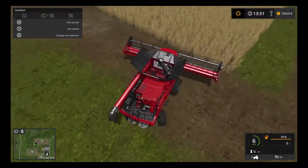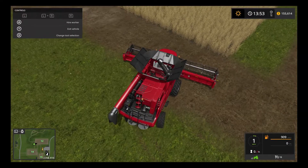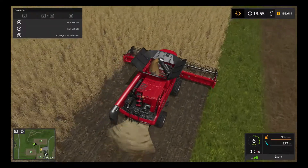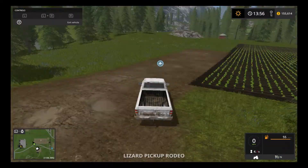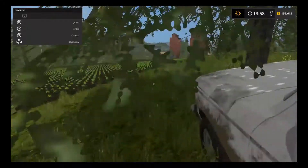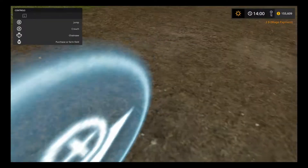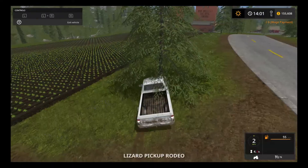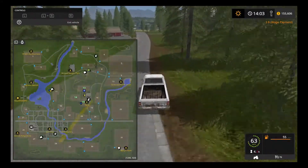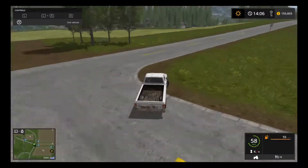We're at about $155,000. I would like to buy some fields. What I was thinking is maybe we could take all the money, sell all of our stuff, see what our fields are worth. I'm going to hire the worker here and drive this guy back. We are at field seven - that is a field I would like to buy. How much does this thing cost? It's $115,000 and the guy kind of likes us, so I'll do some more jobs for him and maybe we can buy the field. I would like to get that field as it's a decent sized field - about the same size as field 12, maybe a bit smaller, probably a bit bigger than field 15.